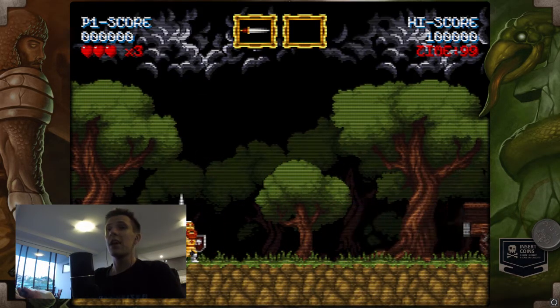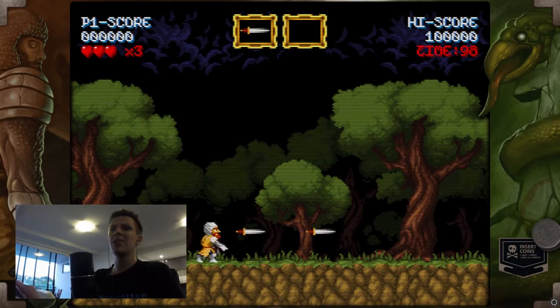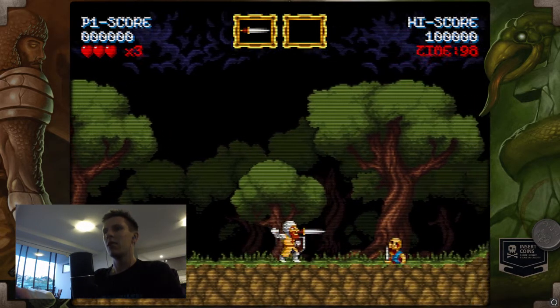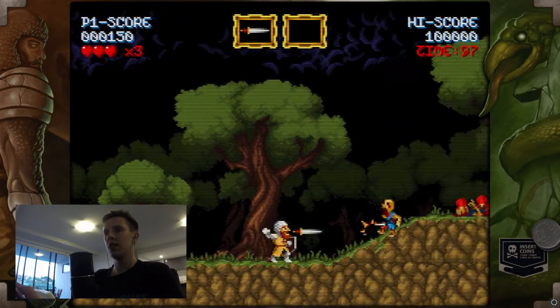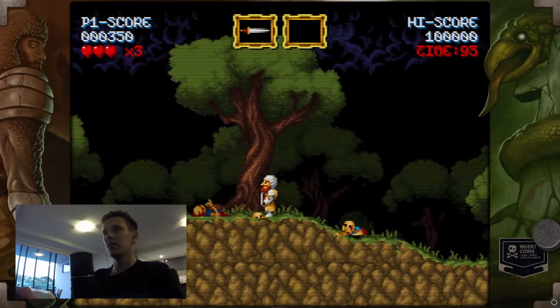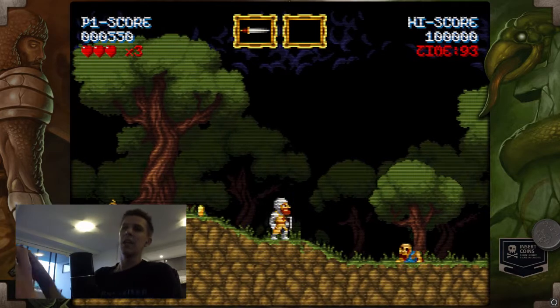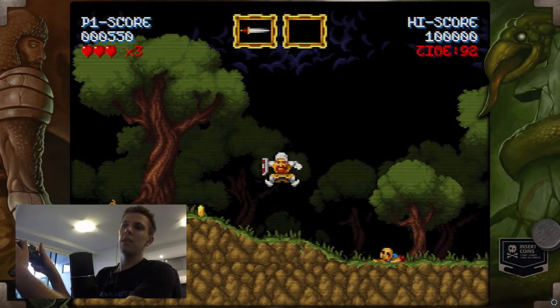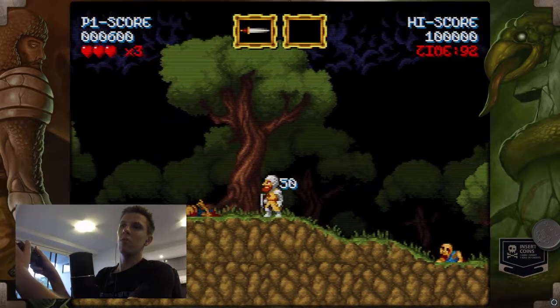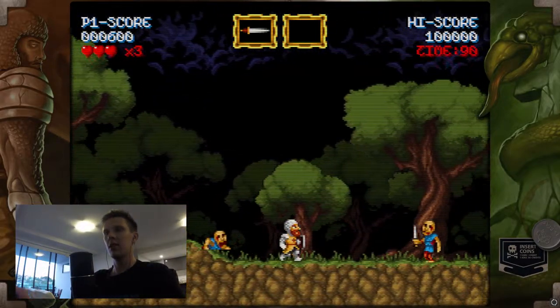I'm using the controller here. Unfortunately it doesn't have D-pad bindings for some reason, so I've got to use the joystick. You can see the Ghouls and Ghosts inspiration straight off the bat here — even the jumping. You can see I've got very little influence when I fall, and there's a lot of momentum in the jump. There's a big arch, that sort of thing.